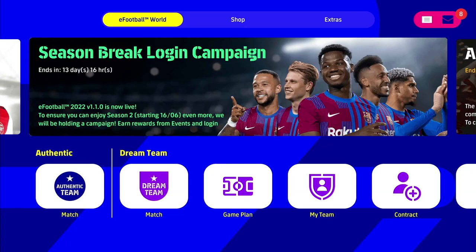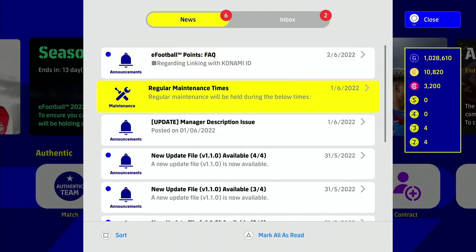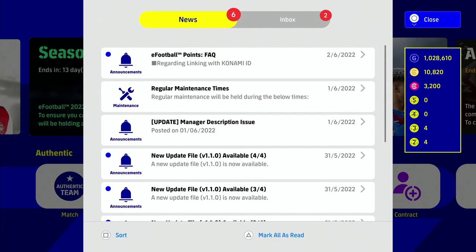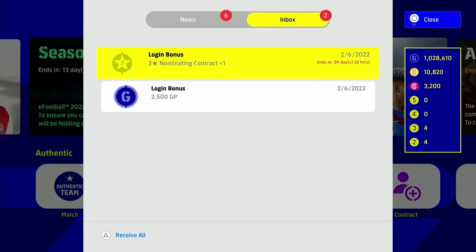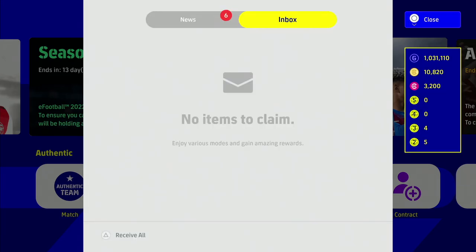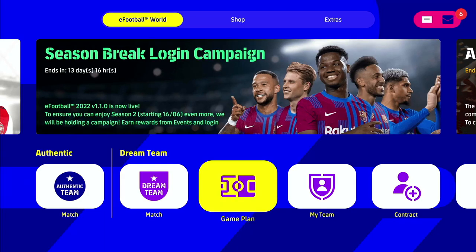The first thing you'll probably notice is a lot of information. You've got your login bonus and your GP bonus here - one nominating contract, one GP. We'll receive those. Depending on if you had signed a youth manager, you would have also got reimbursed for that as well.